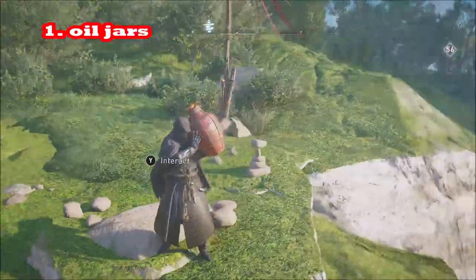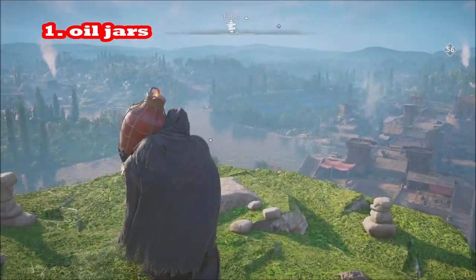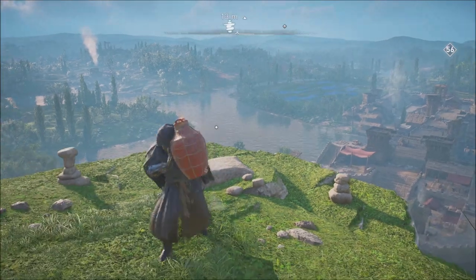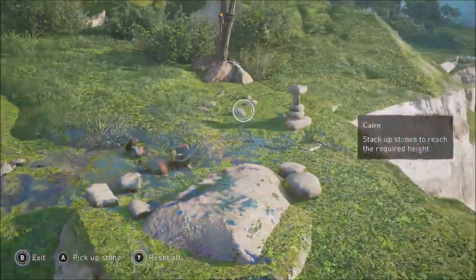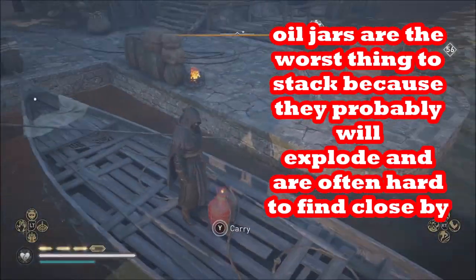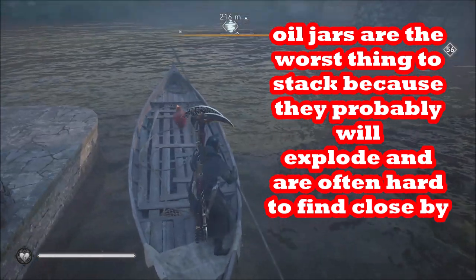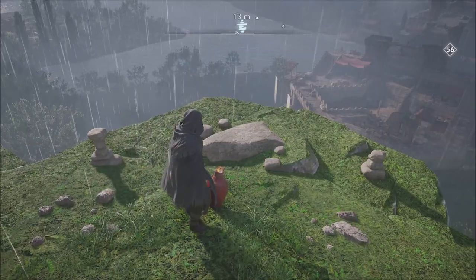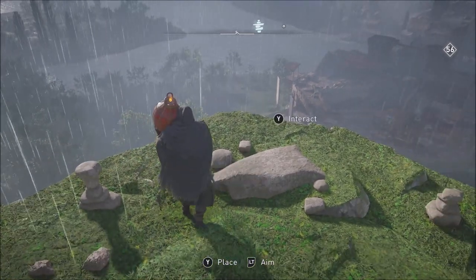Reddit user ln404 used an oil jar — reported in Kotaku back in May — to glitch one of the Cairn stacking challenges. But using oil jars is actually not a very effective method. It's probably a lot easier to actually stack the rocks properly than to get an oil jar there, because the oil jars will blow up. And they're also not very frequent in the world.